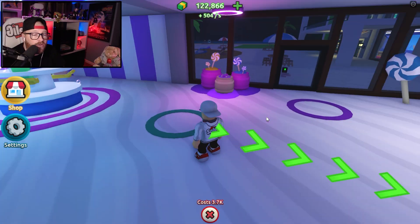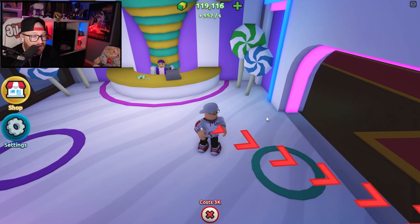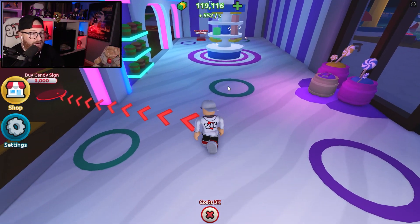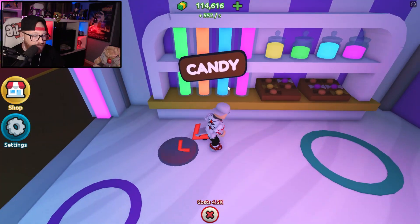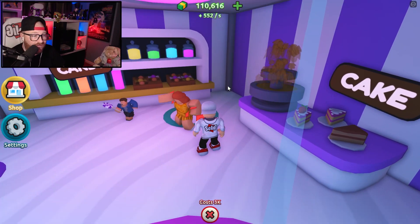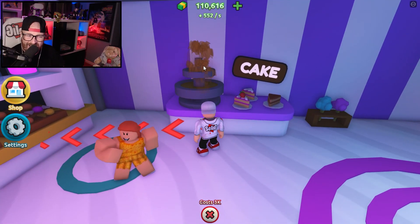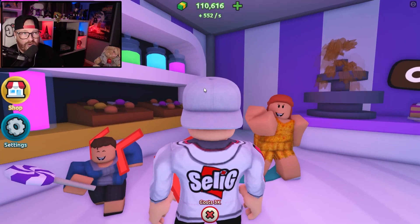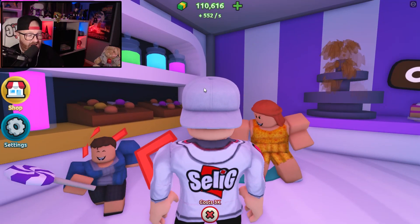Oh, this is the novelty shop! We can buy some stuff here to make some money, which is good. We're up to 552 cash per second now, which is good. Buy sugar tubes. Dessert table — we like that. I love cake. I want the chocolate fountain, which is a little bit overboard. It looks a bit messy to me, but the kid here is absolutely loving it — he loves life right now.